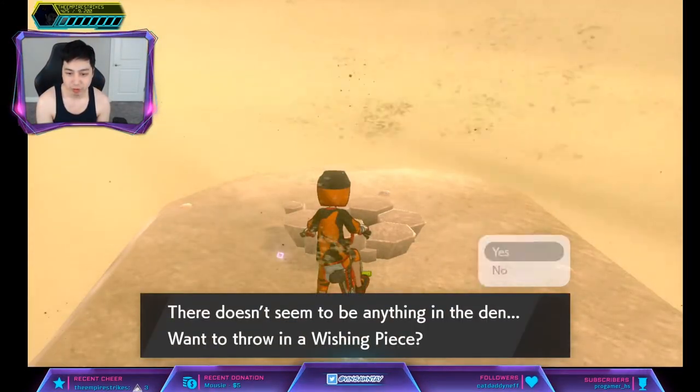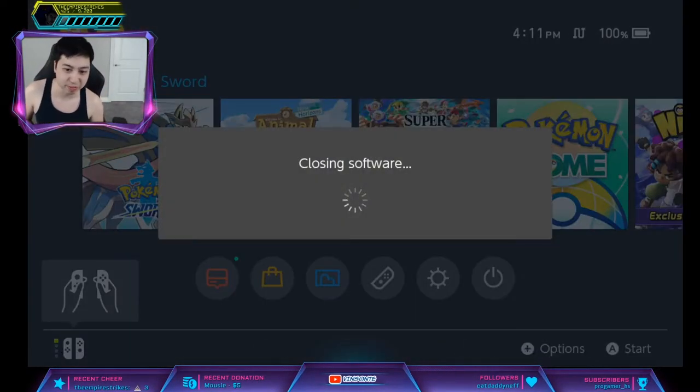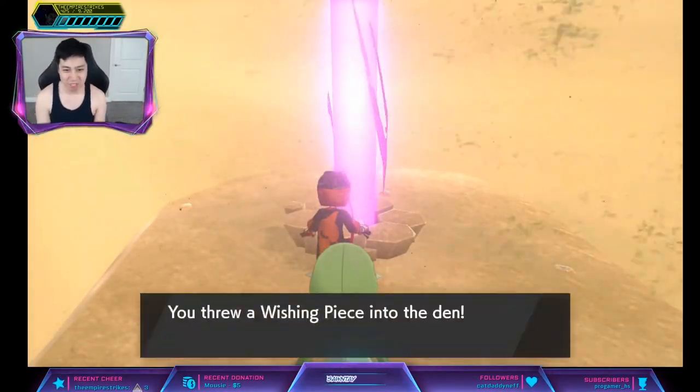We're going to do the trick where we press Home once we hit Yes on Save. If there's a Red Beam like so, you just restart the game until you get a Purple Beam. It's kind of hard to see in the sand right now. Purple Beam — there we go.